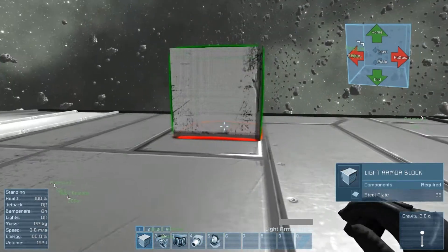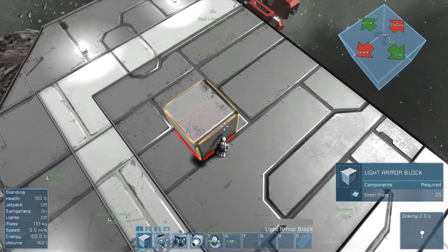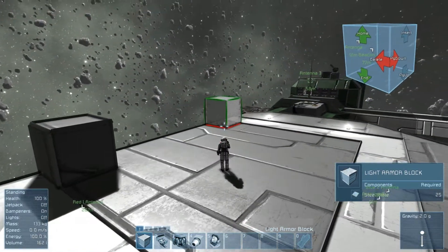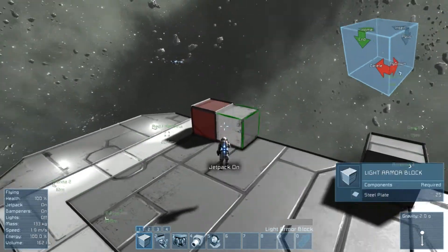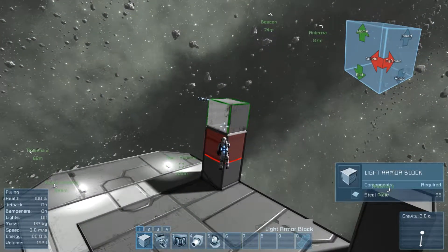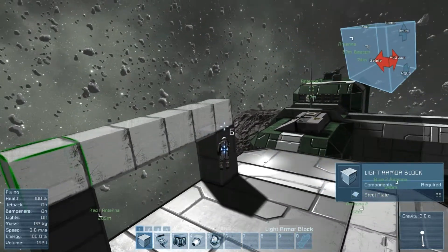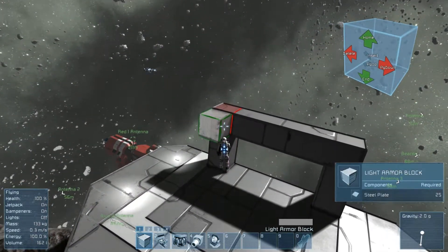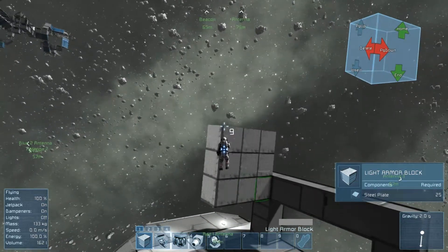I'm going to start off with a little simple building. Right now I'm building a light armor block, and the block I'm standing on is also light armor. To build, I drag my mouse to the spot I want and click my mouse button — it drops down the block. I'll turn on my jetpack for a better vantage point. You can build blocks one at a time, or several at once. To build several, hold down Control, press and hold the mouse button, and drag. You can also build a platform by holding Control and Shift and dragging out your blocks, making several rows and columns at once.